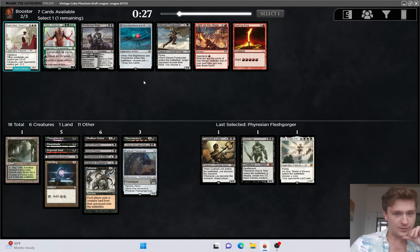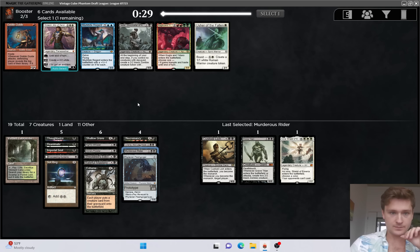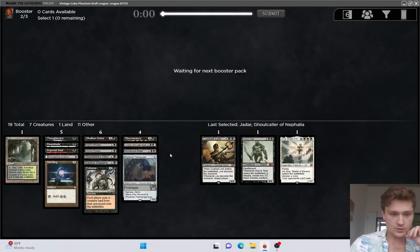This is a close pick. I think I like having another removal spell here - we're a bit light on removal at the moment. We could play Kogla, but that seems pretty weak, so I'll just take Jadara and not play it. So we have Necromancy, Shallow Grave, Exhume, Reanimate - four ways to bring things back. We have three big things, so solid redundancy on the combo. We just really want to find more discard outlets.